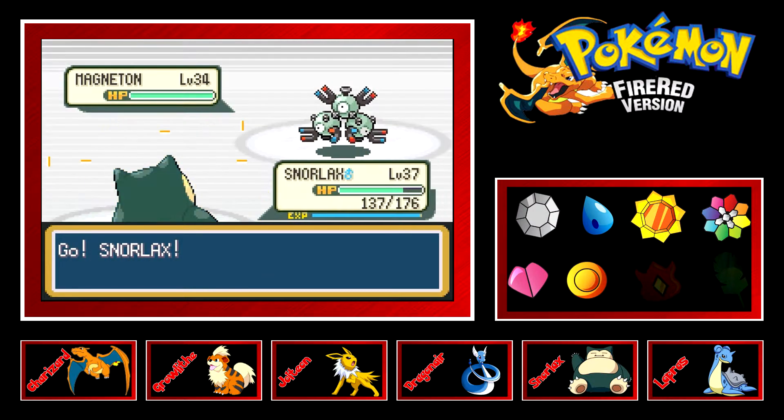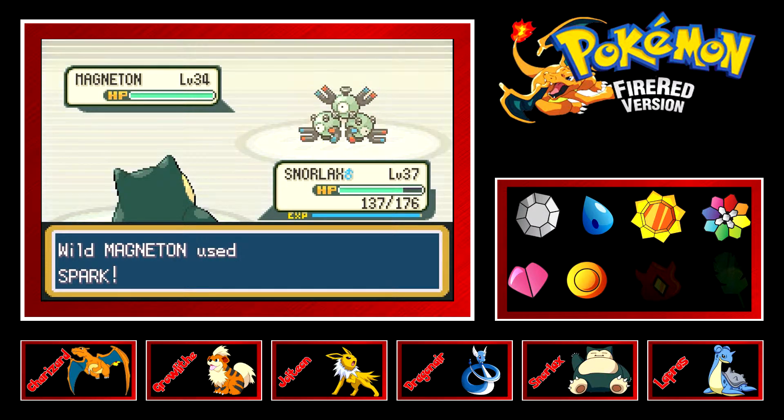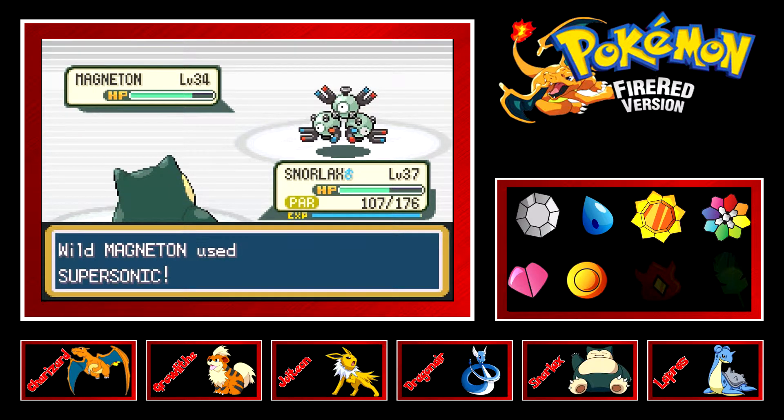Level 34 — that's good enough to be on my team. Spark is actually a pretty good attack; I really wish Jolteon had that move, but I'm not sure I can get it for him.